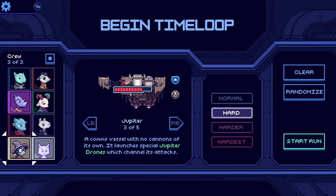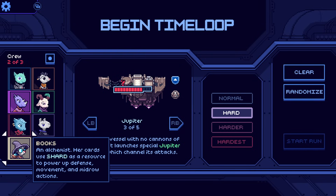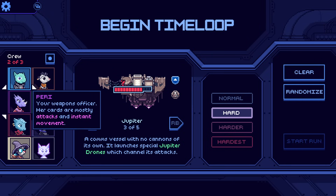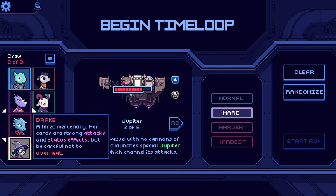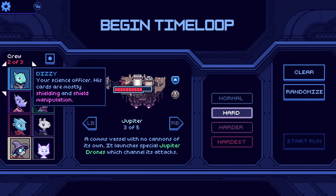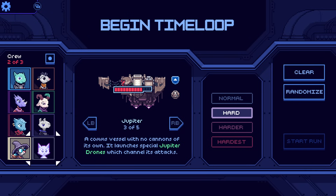So you pick three pilots and then a ship. Your deck will be made out of mainly the three pilots' cards. Your ship can contribute some to it, but it's not a big deal. I'm probably not going to take Cat — that's the last character to unlock. Perry and Drake are like the two straightforward fighty guys who are going to do a lot of damage. Dizzy is a shield guy. Riggs is like an evasion guy. I'm saying 'guy' for everyone — they're different genders, but it's just for simplicity.